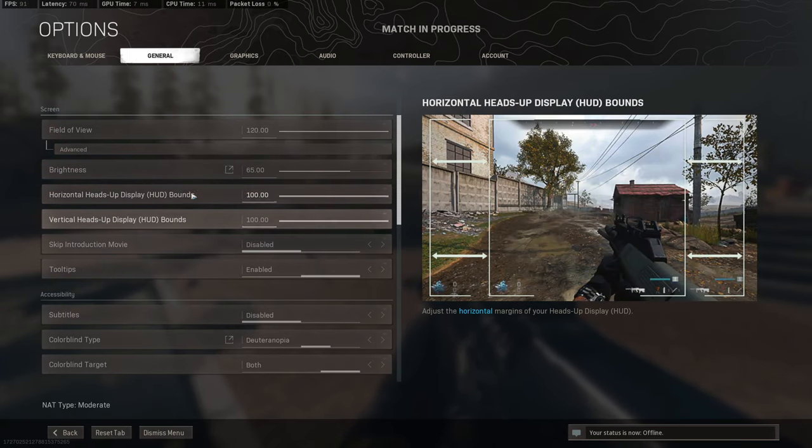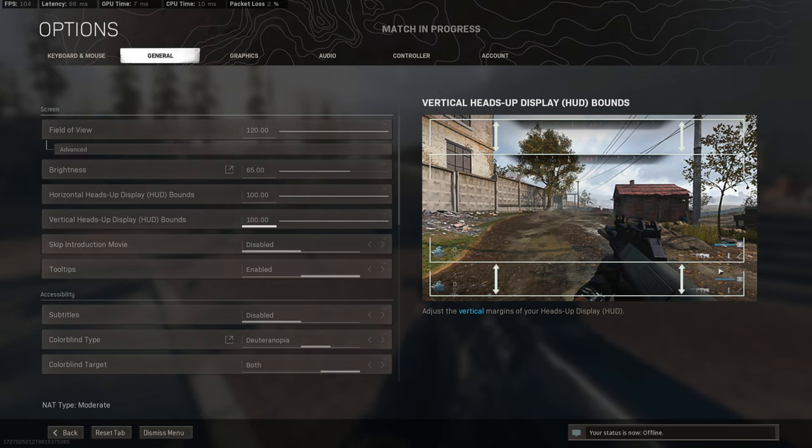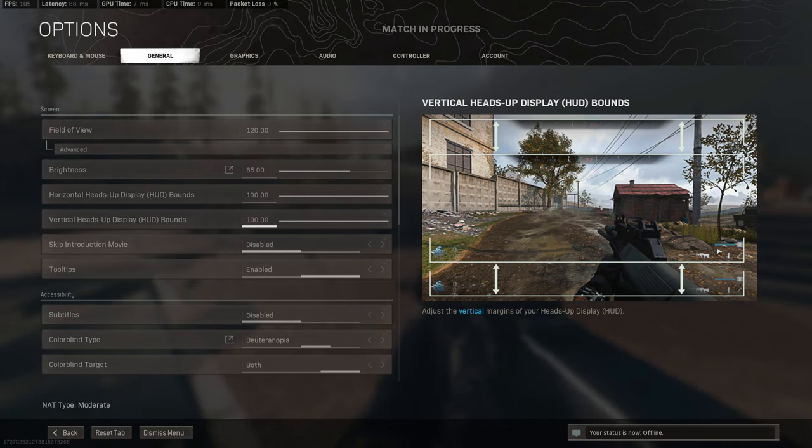For the HUD bounds, you want it as close as you can get to the side of the screen and the top of the screen, because the closer you can get to the sides and tops, the more room you're going to have to see enemies. If someone's standing right here, it's going to be all cluttered — you might not even see them because your icons are blocking.